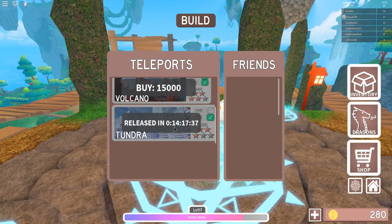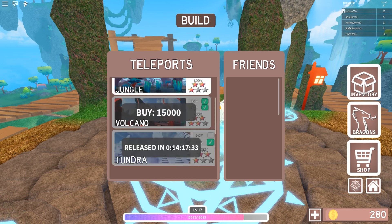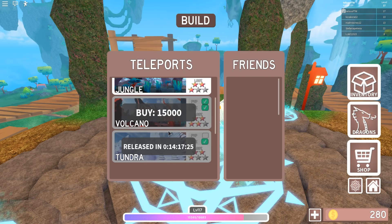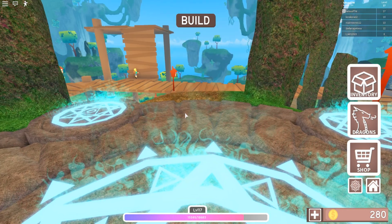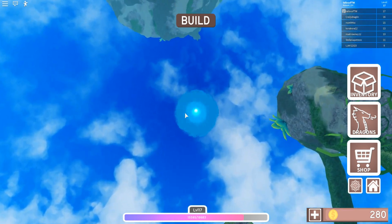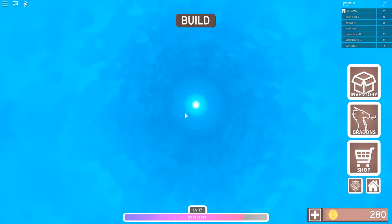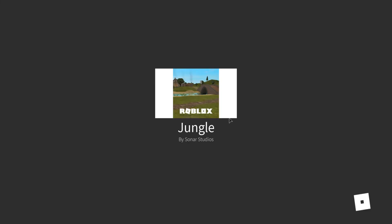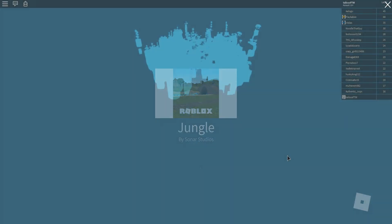Released in 14 hours: a tundra biome area — oh, looks cool to me! I will definitely look forward to that area, even though I won't have the money for it. Let's head into the jungle. I wish I could enter tundra but I can't unless I figure out a good way to get some cash. 14 hours — that seems interesting.